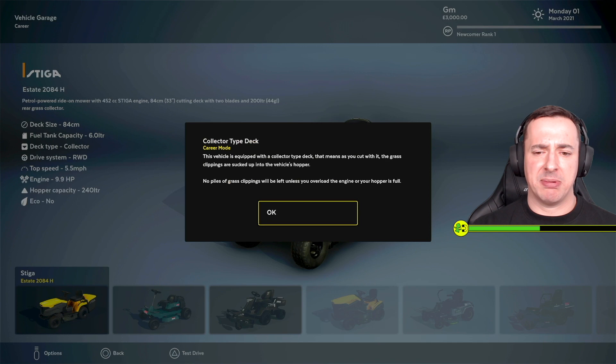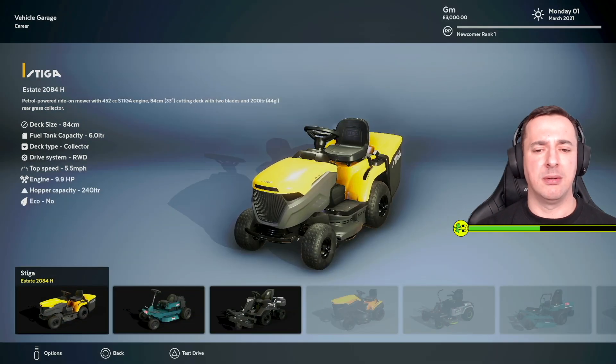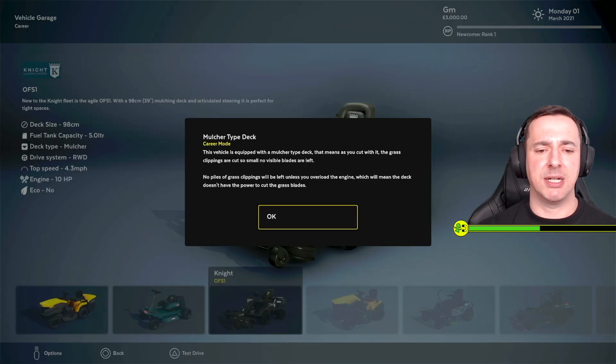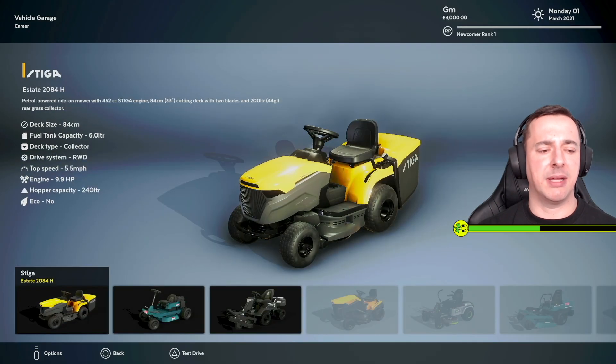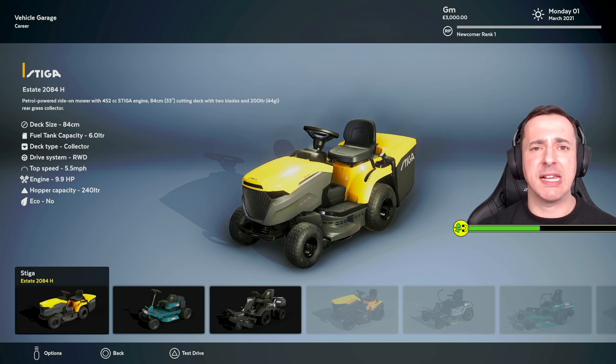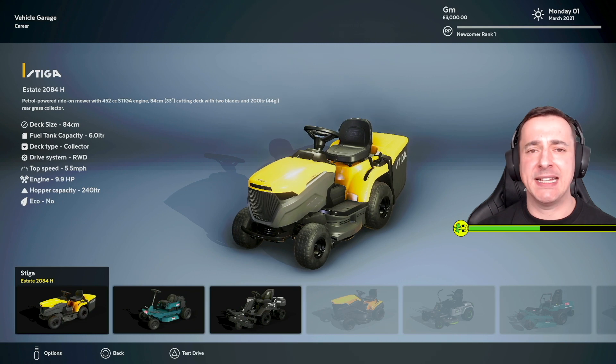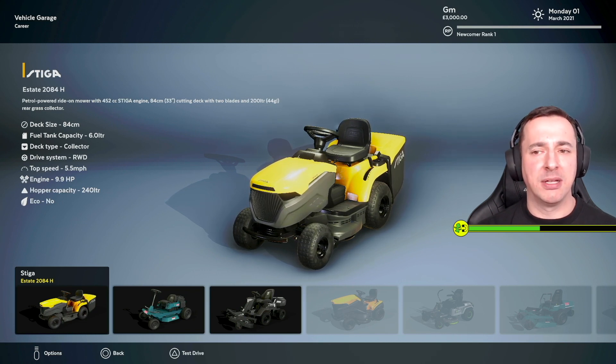The grass clippings are sucked up into the vehicle's hopper — no piles of grass clippings will be left unless you overload the engine or your hopper is full. That sounds good to me. I'm going to go with the Steger Estate 2084H — it's got a deck size of 84 centimeters, a fuel tank capacity of six liters, top speed 5.5 miles per hour. Nearly 10 horsepower — wow, this is a beast!